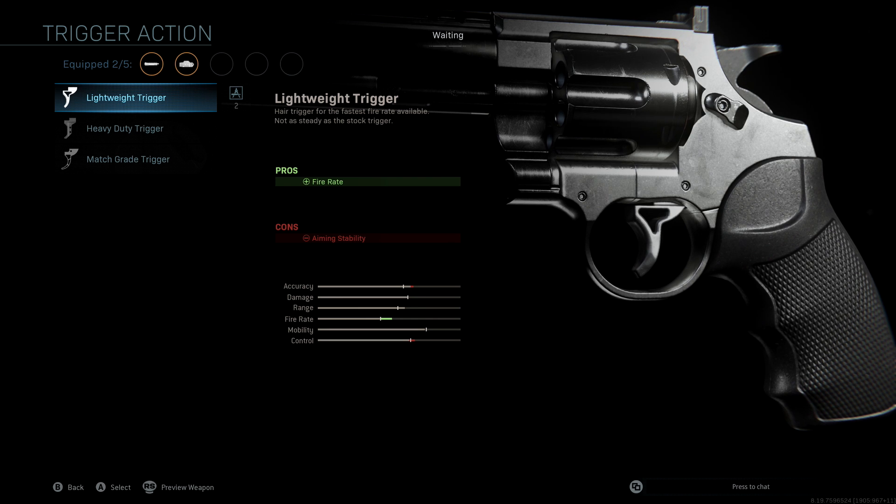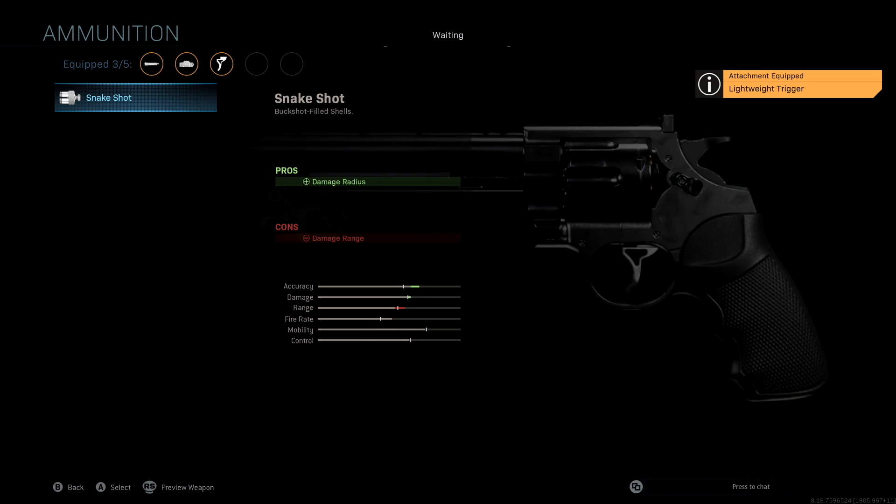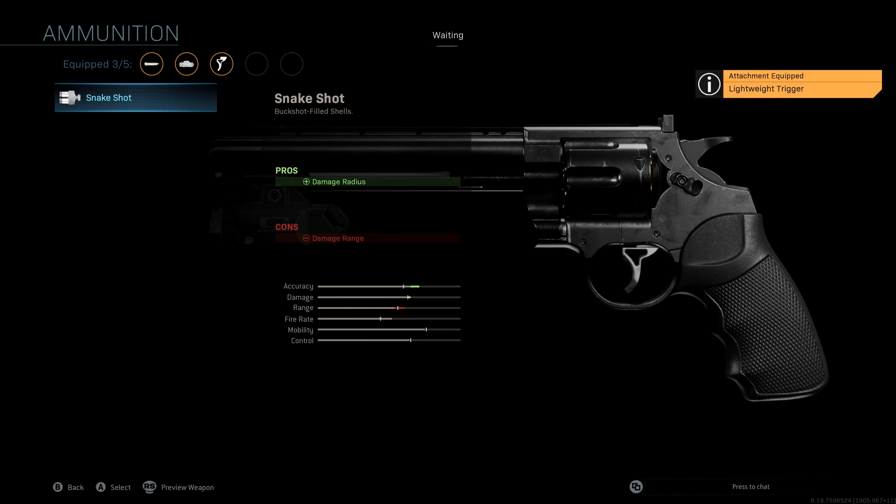The trigger action we're using is the Lightweight Trigger — this is really what's going to give us a significant boost to fire rate, which is really important with these Akimbo 357s. The ammunition we're running is obviously the Snake Shot, which gives us damage radius and a really nice boost to accuracy and damage — one of the most important attachments in this class setup.